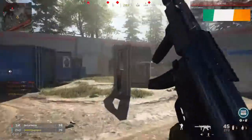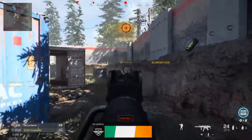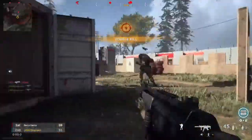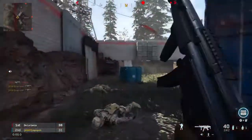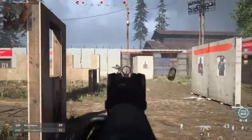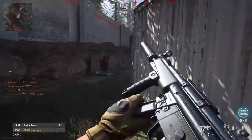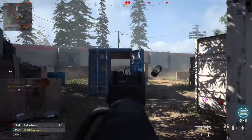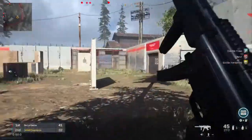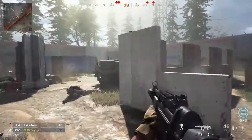With aim assist disabled, sometimes if people are stationary, since the gun naturally moves you don't want to move your right stick too much. You can do something called strafing — using your left stick to move left and right — which keeps pretty steady aim without having to manually move the right stick too much. Like right here, he's not moving so I'm just going to start strafing left and right.